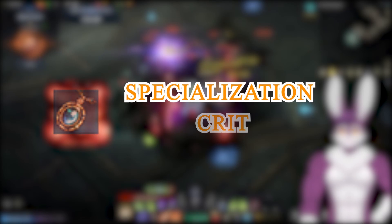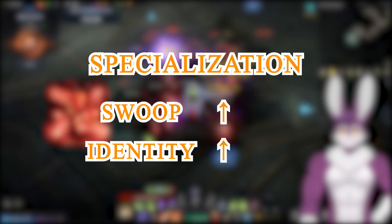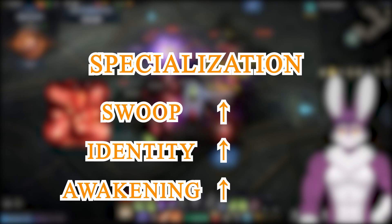For accessories, go full spec with crit on necklace. With higher specialization, our Swoop skills deal more damage, identity meter builds faster, and our Awakening is stronger.